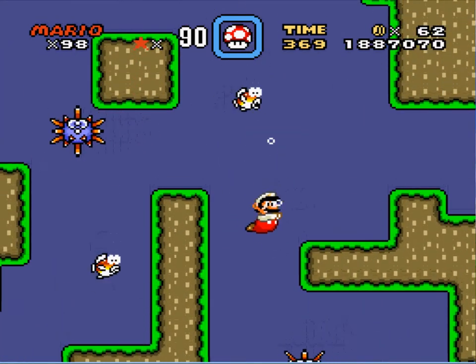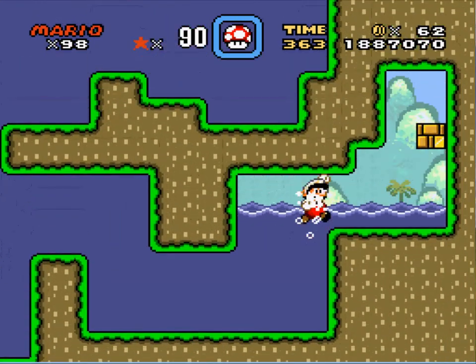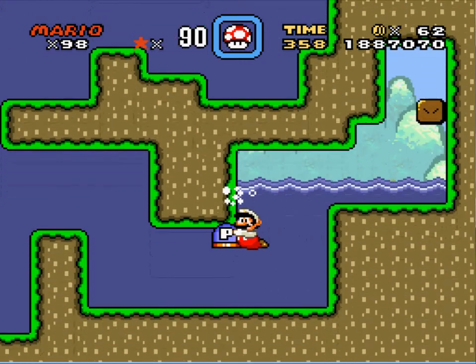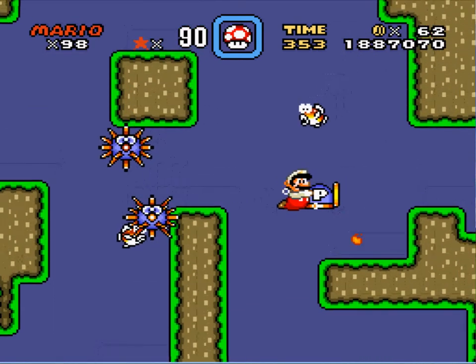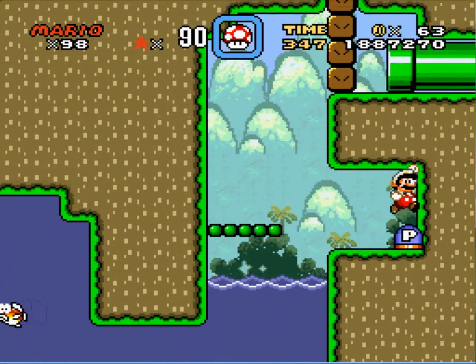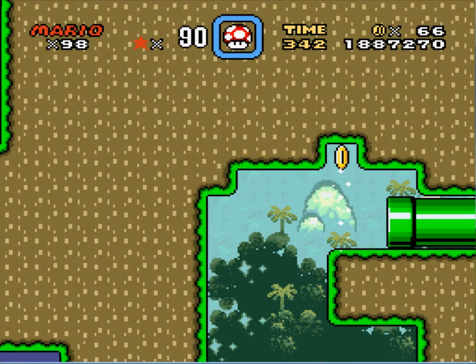That would be the place where you would hide it. Roy, you are not that sneaky. That is not the best place to hide a P-Switch — right below the place where I need to use it. Alright, let's take this up here. And wow, amazing! I did not know that was gonna happen. That was a surprise.